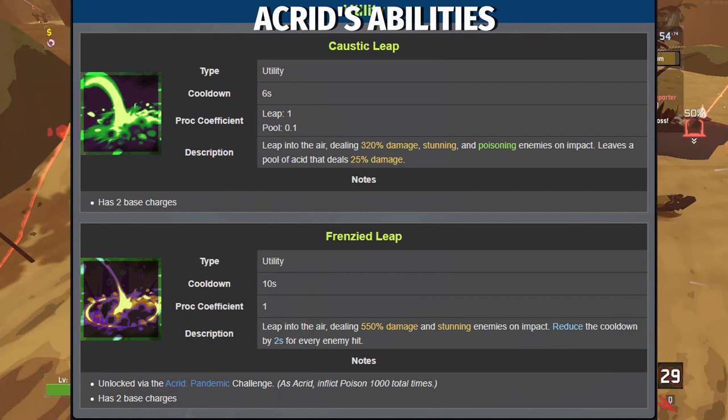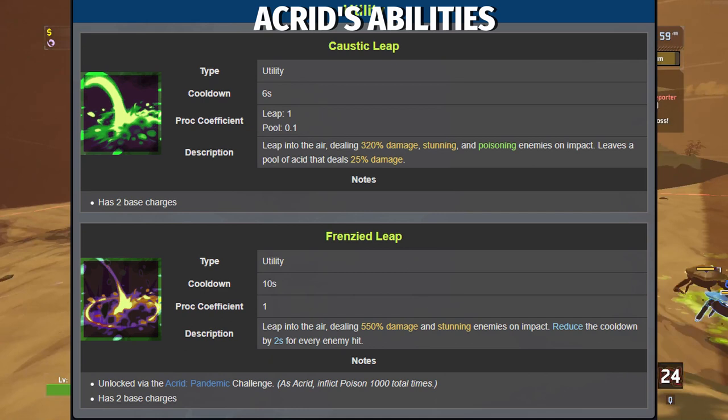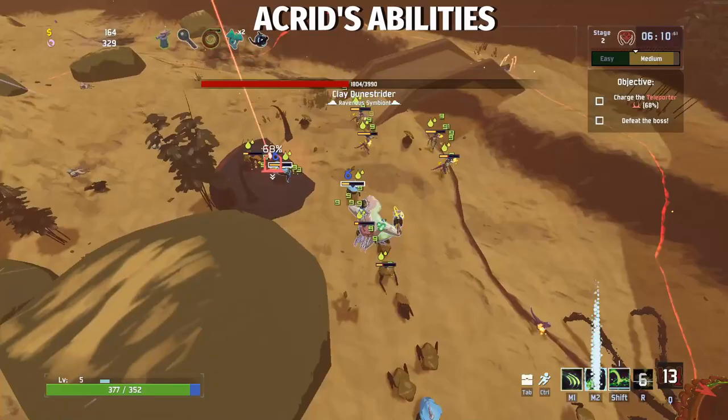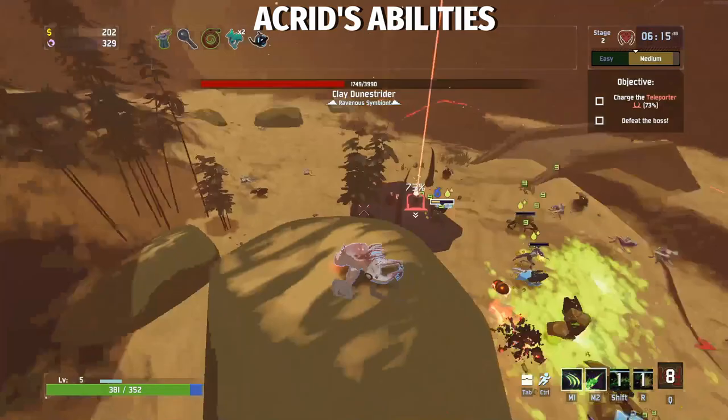Next up, we have Acrid's utility, which is Caustic Leap or Frenzied Leap. Caustic Leap does 320% damage, stuns, and spreads poison. Frenzied Leap does 550% damage, stuns, and reduces the cooldown by 2 seconds for every enemy hit with the leap. Both give you big hops, but Caustic Leap allows you to spread poison, which is my personal preference. However, Frenzied Leap is better if you like playing 3D Frogger.